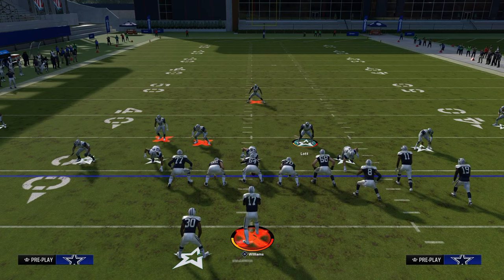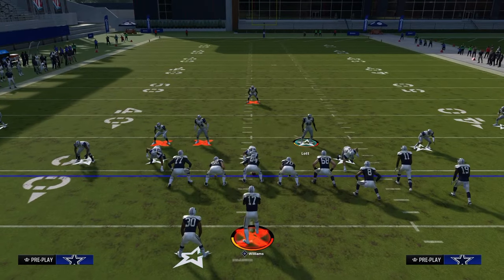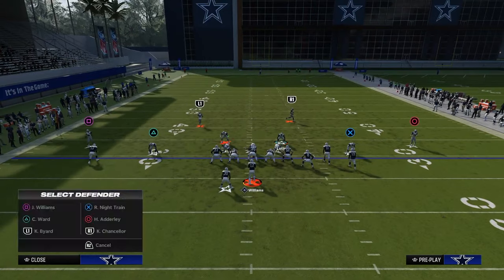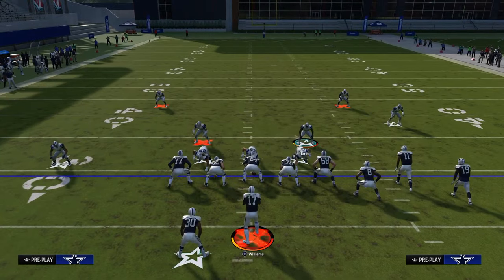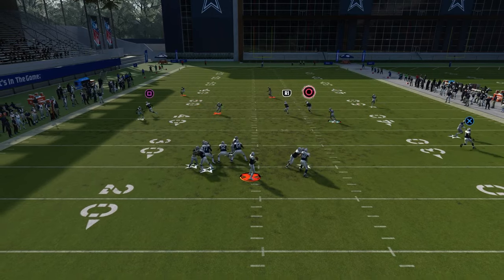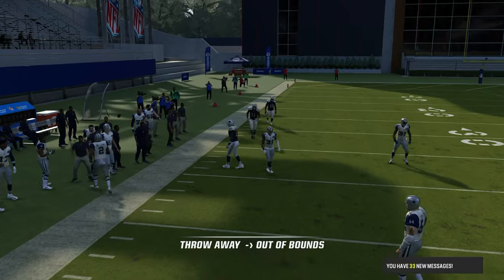Let's talk about if they block a running back. Say they double-team this guy but then block the running back. The purpose of this is so they can counter two things in one — they can counter this DB Fire 2, and they can oftentimes counter the A-gap with their pass protections. Running back blocks that guy, and now they're able to block your four-man blitzes.